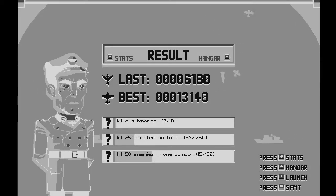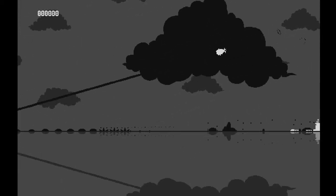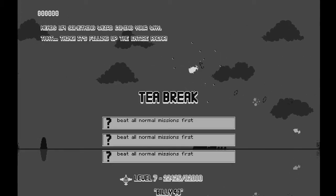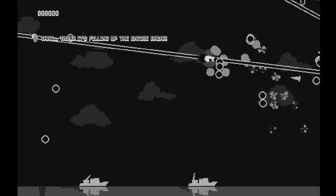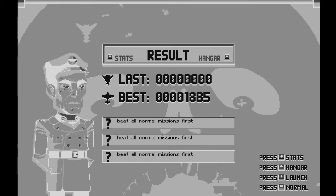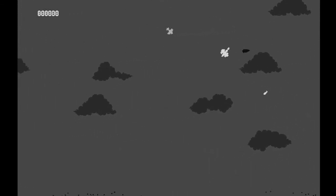Let's switch to SFMT mode and get obliterated. We've got the armor. Heads up — something weird coming your way. What is that? Oh my gosh — I think that was a laser ace! Those things are really rare. I've never encountered one of those before.